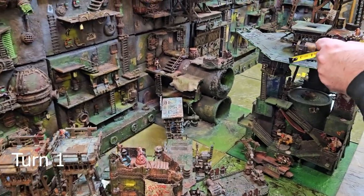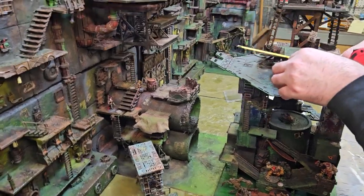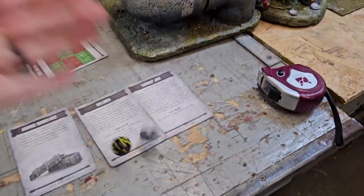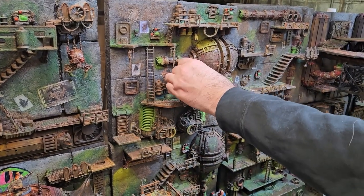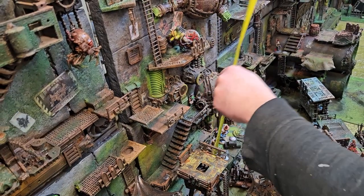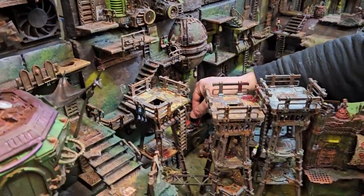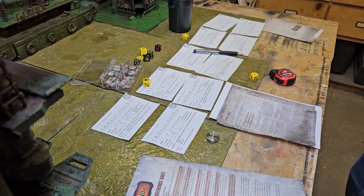Mike wins the priority roll and goes first. He moves his Ogryn that is on top of the sump crane build closer to the platform edge. My champion, Zex Marquee, then shoots his long laz at Mike's Ogryn that is on the platform in the middle of the back sump wall. I hit, but don't wound. It still forces the Ogryn to go prone, and he needs to pass an initiative test or fall. That's 14 inches. He fails the initiative test, falls 14 inches — a strength 9, AP minus 3, 3 damage hit. He fails the save, goes to 0 wounds, and Mike rolls an out of action result on the damage die.